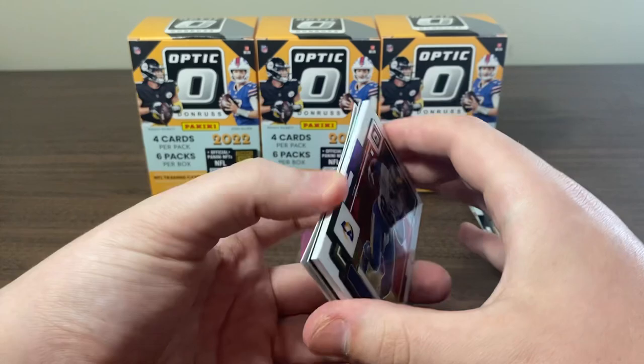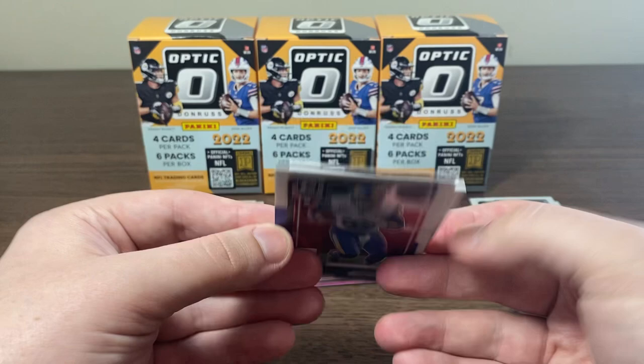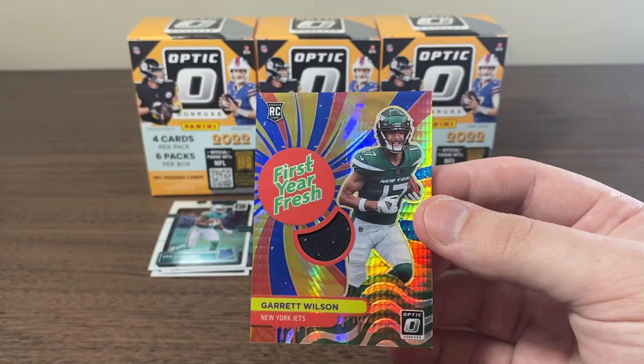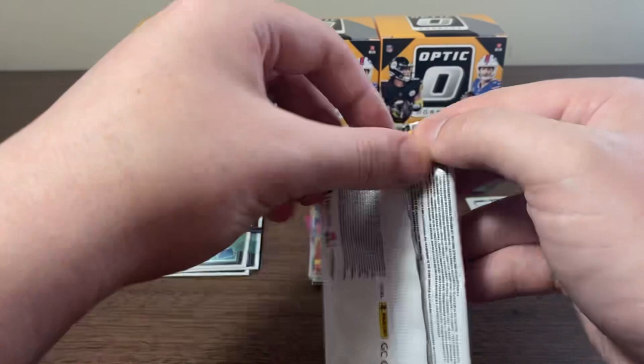I know they have the rookie phenoms and they also have the — I think it's called For a First Year. Got a holo of Jordan Poyer, Aaron Donald, and we'll flip it — it's a For a First Year Garrett Wilson. Interesting looking card. What do you guys think about these this year? This is one of those ones where you're either going to hate it or you're going to love it. This is obviously not going to be from any specific game or event.